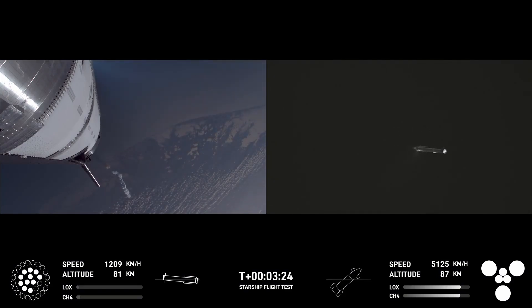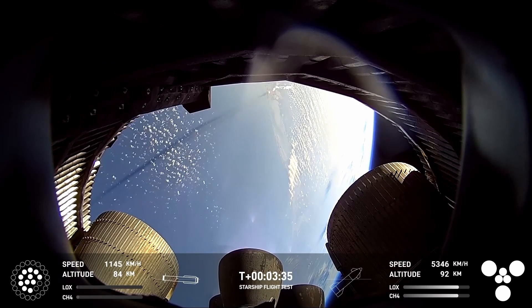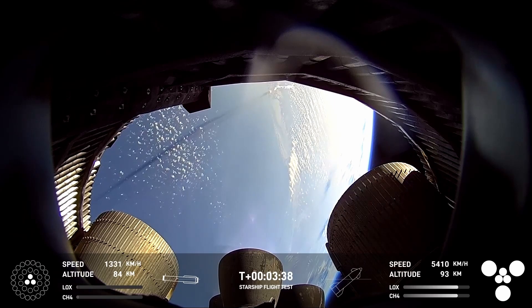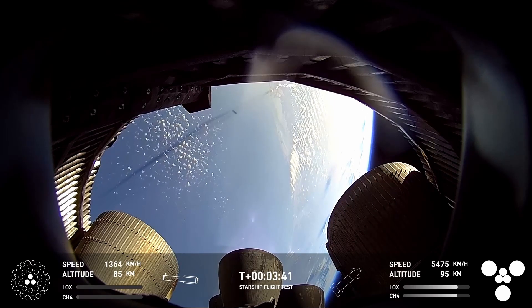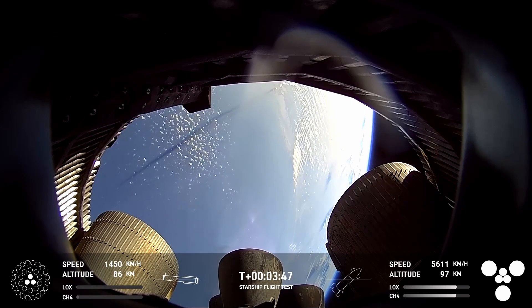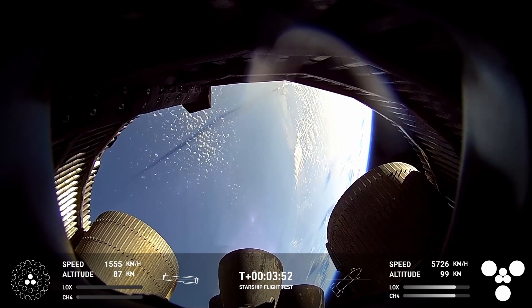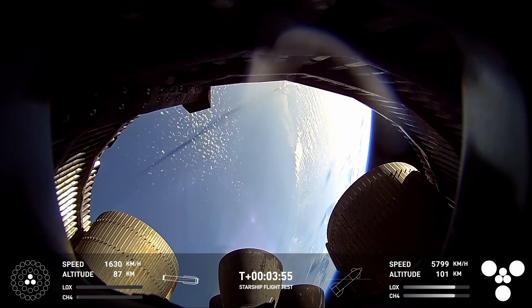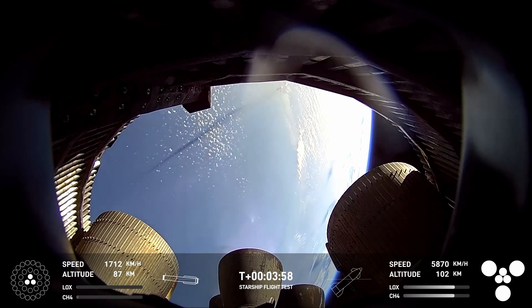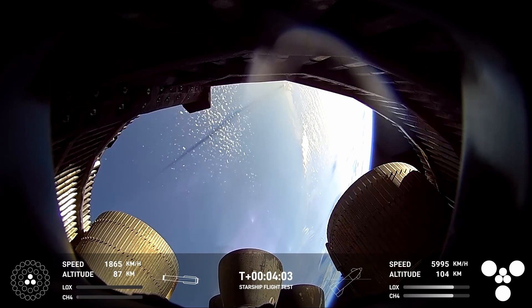Everything is looking good. The crowd eagerly followed that ascent and now watching the booster coming back. On the left-hand side of your screen, that is ship continuing — great view of ship continuing on its way to space. That's the camera inside the aft skirt looking at the Raptor vacuum and sea level engines. Under our T-plus clock you can see our boostback burn — we're down to three engines on the boostback burn. On the right-hand side of that telemetry, ship has six engines lit continuing its ascent to orbit.